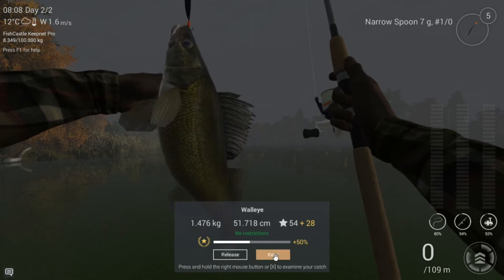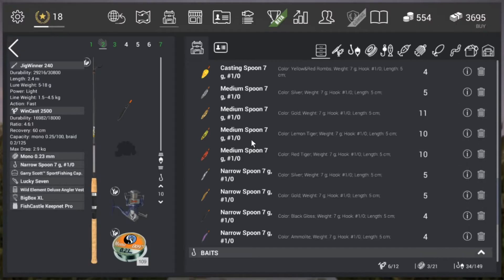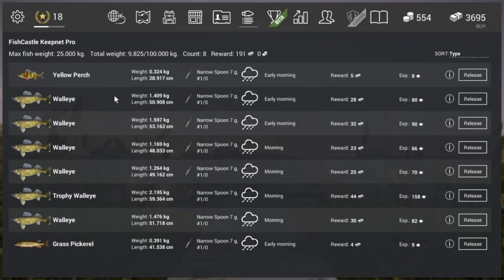We're going to keep this one. I'll show you guys what I've got so far. These are my catches — I caught a yellow perch and a grass pickerel as well, and then here is the walleye. What I've done is I've used narrow spoons. I did try shads but given the setup it's a bit harder to have it balanced perfectly, so that's why I stick with spoons.